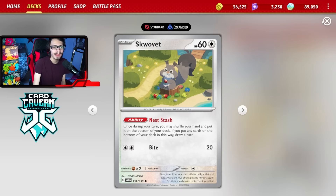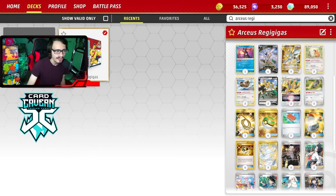With the Bibarel/Bidoof engine, we can make anything happen as we're able to draw quite a few cards every single turn. So this deck has tank healing, has some cool plays with Gigas, and has the ability to use Poppy Greninja. This deck is pretty sick and has a lot of different plays that it can make.